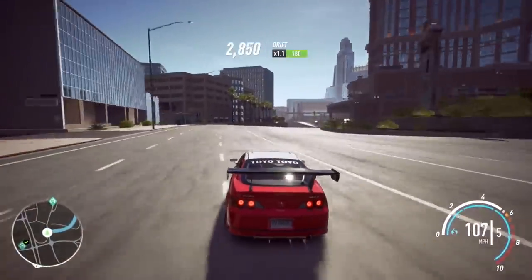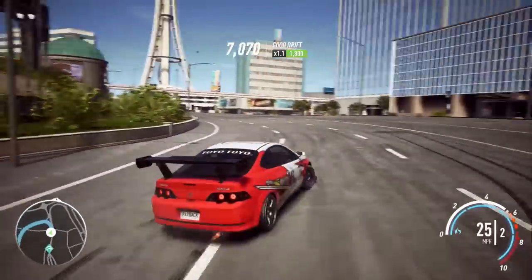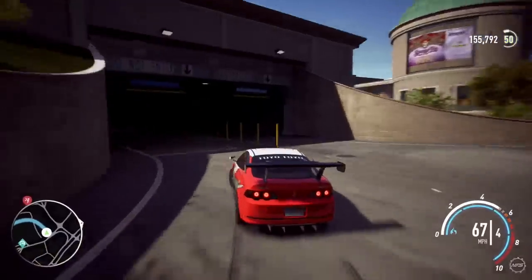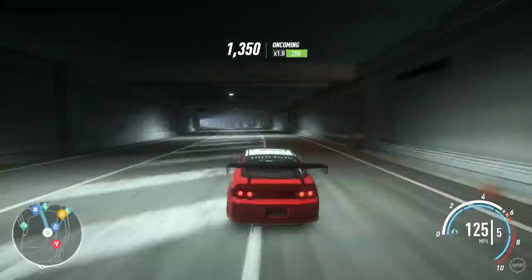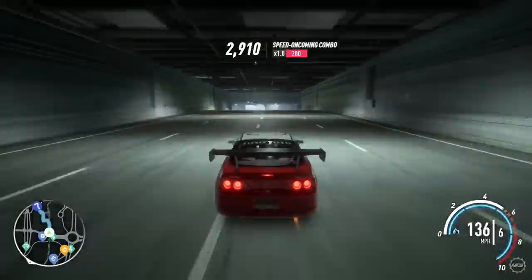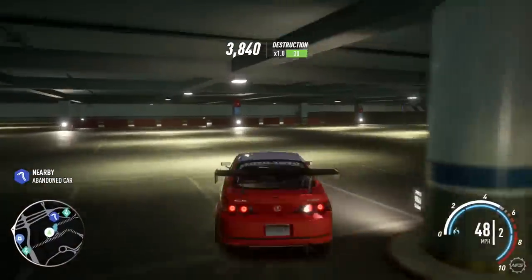This time around, it's a Pagani Huayra. That's kind of an interesting one because it's a very expensive car to buy, first of all. So getting one for free is kind of a good thing — a lot of people would say so anyway, especially people that are only getting the game now. Getting a free Pagani Huayra is a pretty good thing.